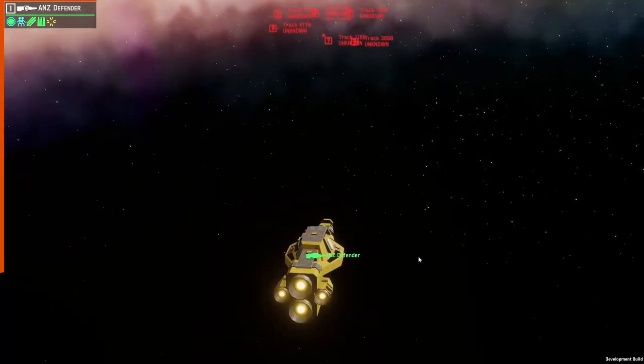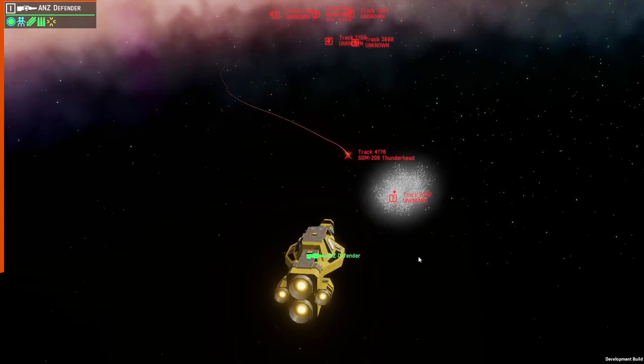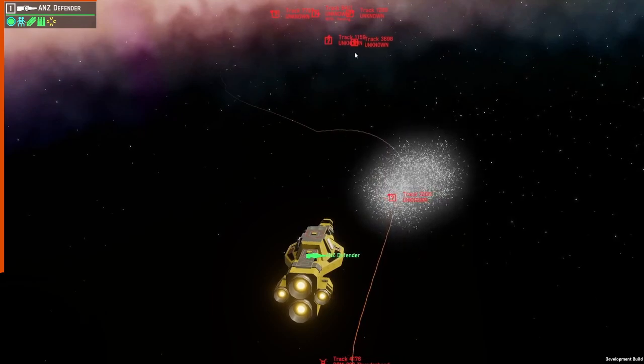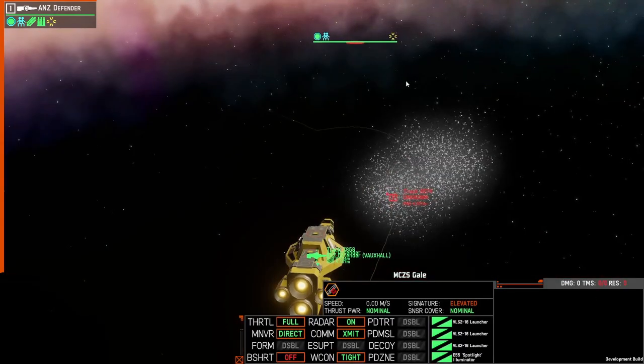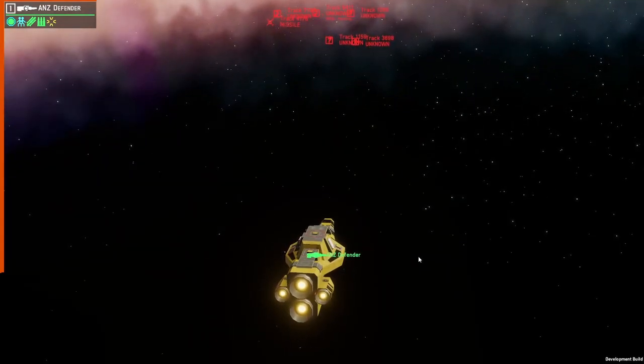That's all the point defense options. We also have one other trick we can equip: the chaff decoy. The chaff decoy deploys a cloud of highly reflective aluminium strips that disrupt the targeting systems of radar-guided missiles — this affects thunderheads and gales. Hurricanes are command guided so they won't be affected, and squalls are homing in on your radar, so if you have a radar on it's going to go for you.